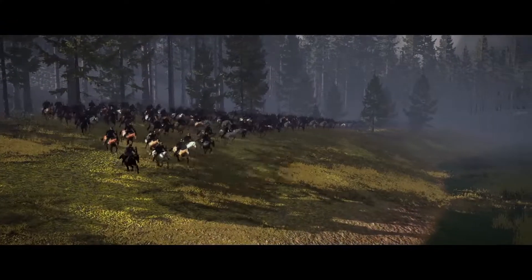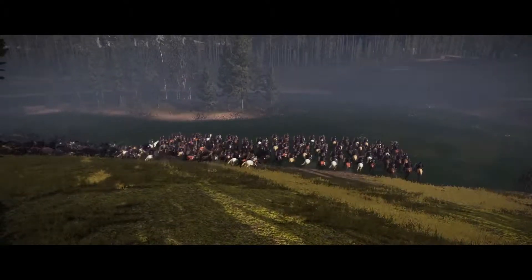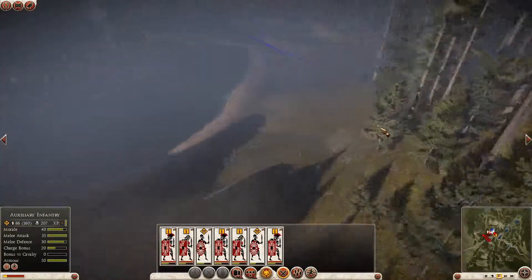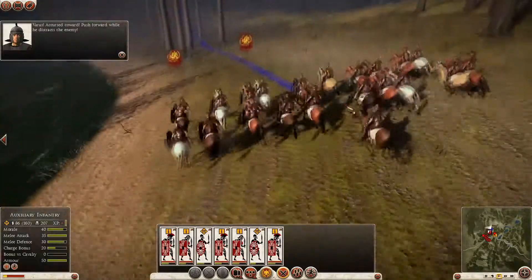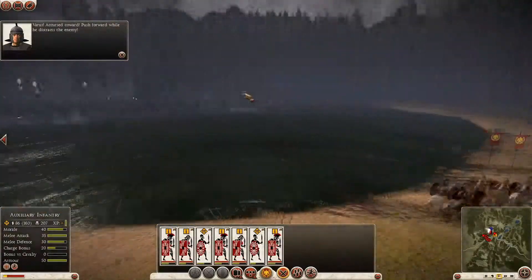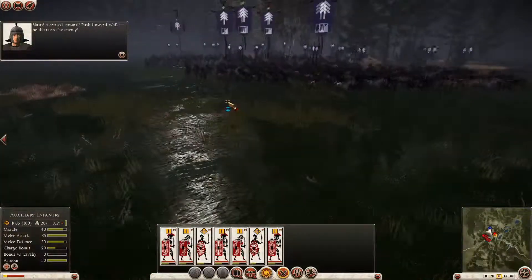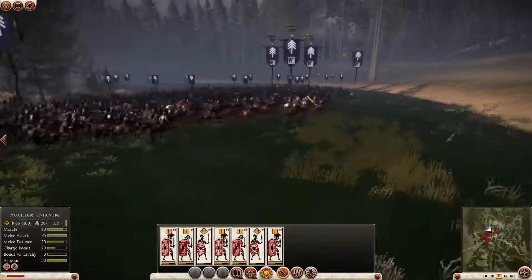So the penny's dropped a bit late for our general, Quintilus Varus. He's just realised that he's been betrayed by his own lieutenant, Arminius. And he's chickened out rather than face the music. But rather conveniently, he's leading the German cavalry away from our forces, so he's kind of done us a favour here.